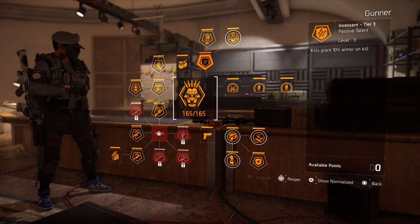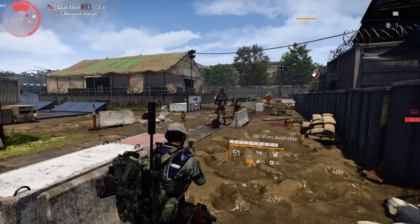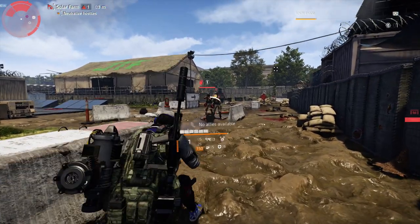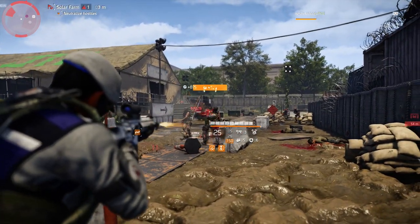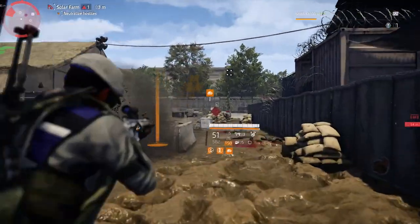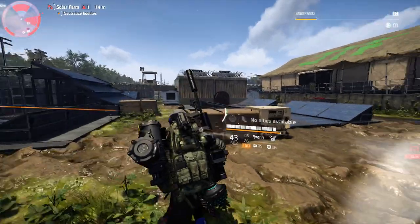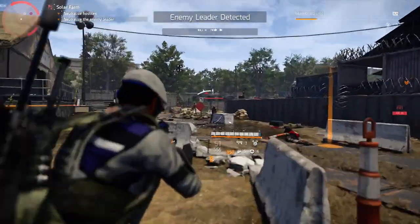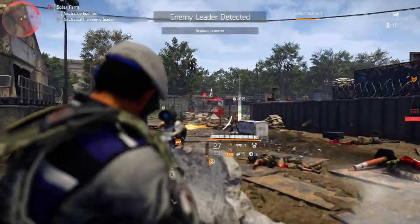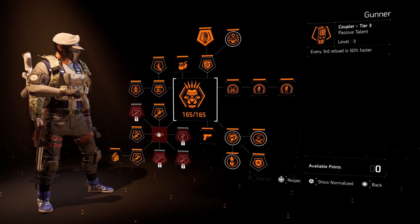The first talent: kills grant 10% armor on kill. If you pair this up with a really good build that already has some armor on kill — look at this clip. While I'm getting shot, I get one kill, two kills, and look how fast I have full armor off of just two kills. That's why this talent is probably one of my favorites, because if you pair it with the right build you can consistently heal yourself without even dropping your chem launcher.